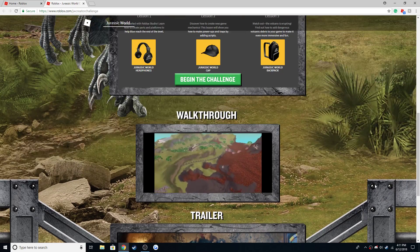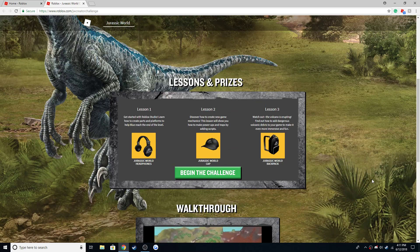All you have to do is take a quiz — you have to answer six different questions — and you'll get all three of these items. Each level unlocks each item, so if you finish level one you get the item, then finish level two to get the next one, and so on.